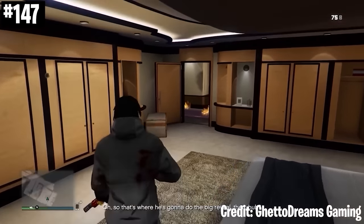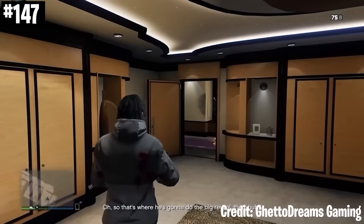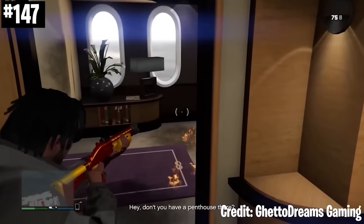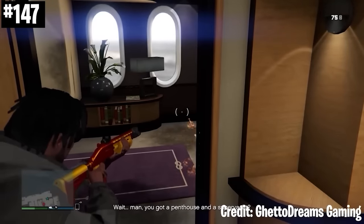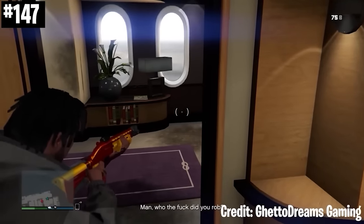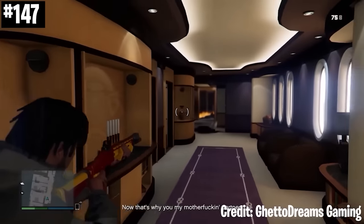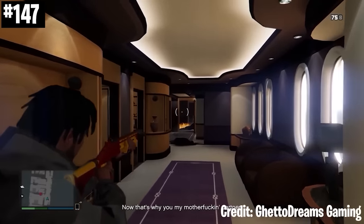Franklin asks: 'Where are you going to do the big reveal at?' Then: 'Hey, don't you have a penthouse there? Wait, man, you got a penthouse and a super yacht? Man, who the fuck did you rob?' Player responds: 'According to my research, everybody.' Franklin replies: 'Ha, now that's why you my motherfucking partner.'